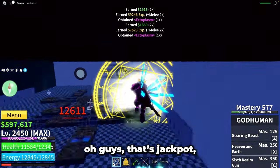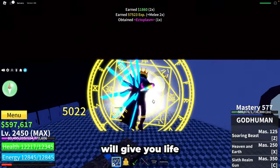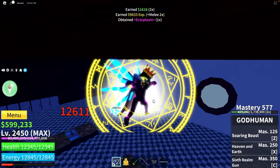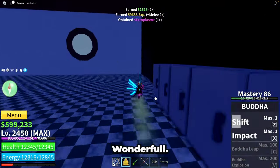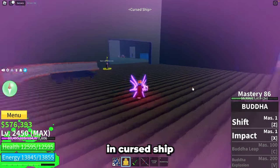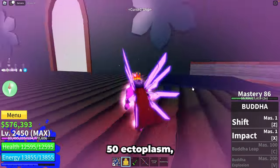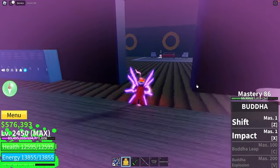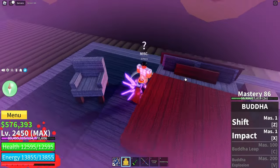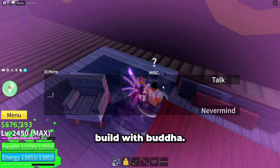But if you have ghoul race — oh guys, that's jackpot, I swear. The race will give you life leech and the mask will too. Just imagine how fast your HP will restore. Wonderful — probably the best setup. You can find the ghoul mask in Kurt's ship in the 2nd sea. It costs only 50 ectoplasm, which you can find also in that ship. Using these two accessories will give you an unbeatable build with buddha.